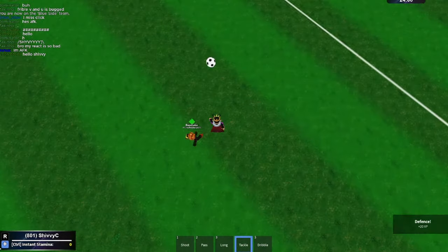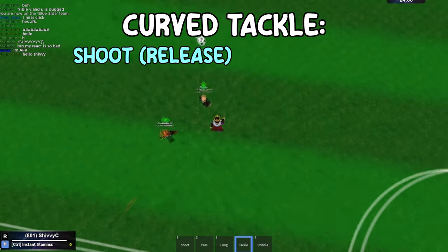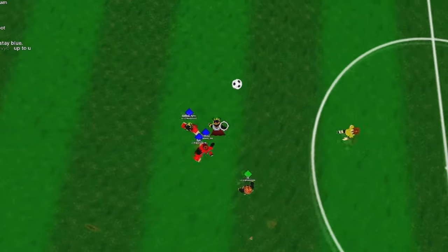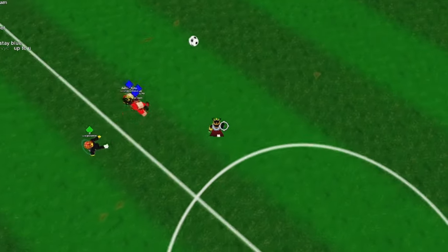Let's start off with a simple one, the curved tackle. It's the same as a regular front tackle, but it'll curve. The keybinds are simple: shoot release, followed by tackle E. You can change the curve to a traveller or a knuckle if you like. The more you charge shoot, the more the ball will curve.